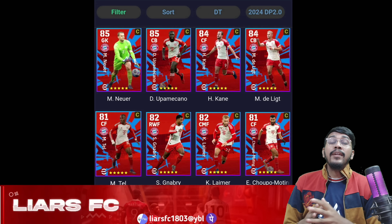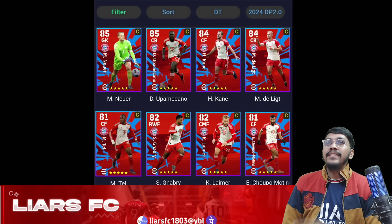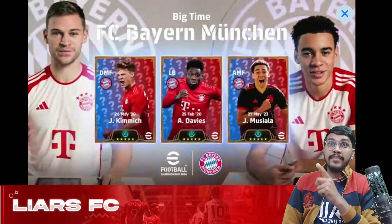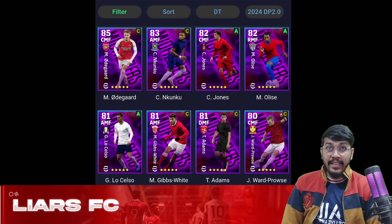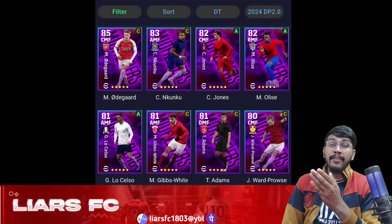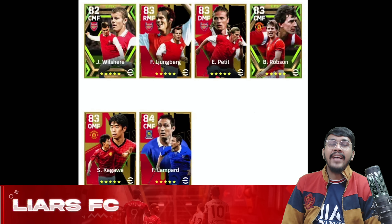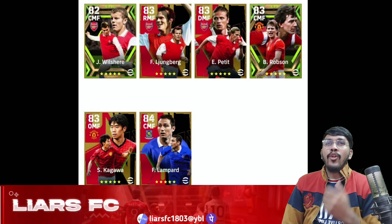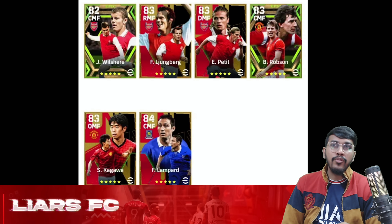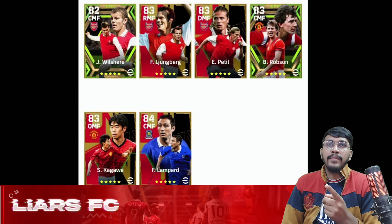Talking about upcoming packs, this Monday you'll be getting two special player packs. The first is the Big Time Bayern Munich pack consisting of highlight cards and big time cards. The second is the Epic English League Midfielders pack, consisting of highlight player cards — out of six players, any three may arrive as epic cards. Lampard and Robson have a high probability, and out of Kagawa, Petit, Luhemberg, and Welserr, any one might be included.